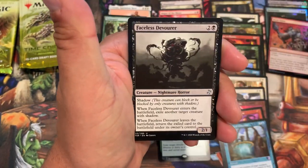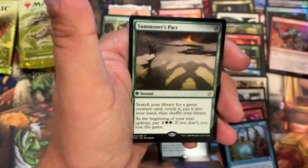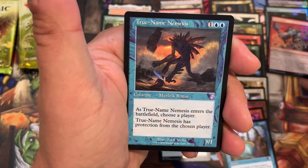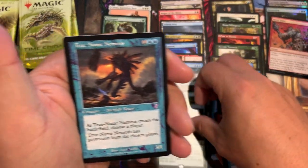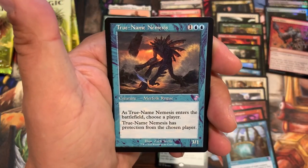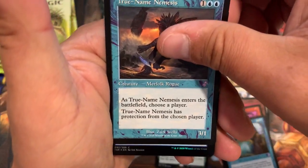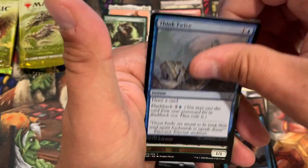Outlaw Sliver, Devourer, Summoner's Pact. True-Name Nemesis — nice hit! I don't know if it still has the same value, but it's a good Battlebond card, I'll tell you that. Foil common — Think Twice.